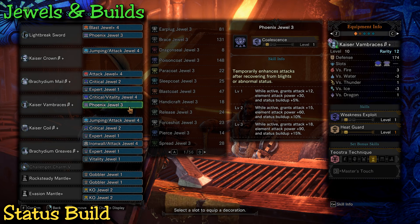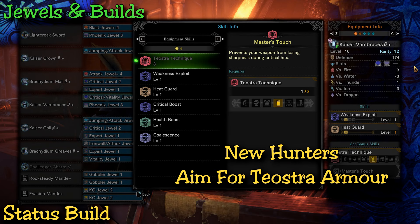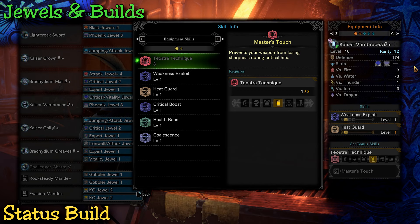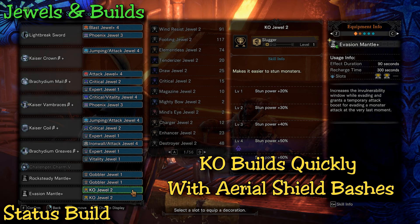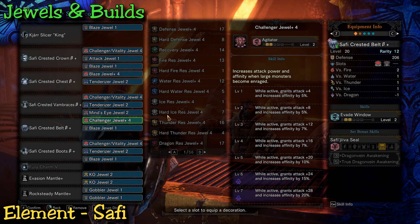If you're a new player to Monster Hunter, you should be aiming to get at least the Kaiser armor from Teostra. It's really good armor specifically because of the Master's Touch perk that comes with the armor set. KO jewels are also a great addition depending on your playstyle, since the shields deal quite a bit of KO damage, and if you combine that with constant charge slashes and downward shield bashes you're sure to get a couple of knockouts.